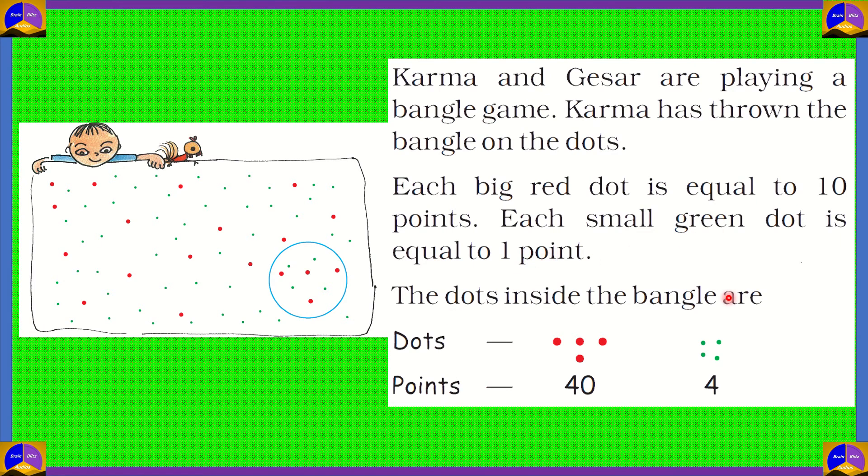The dots inside the bangle are: we have 1, 2, 3, 4 big red dots. If 1 big red dot is equal to 10 points, then 4 big red dots would be equal to 4 into 10, which is equal to 40 points.